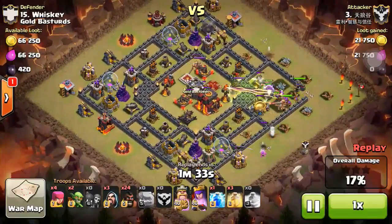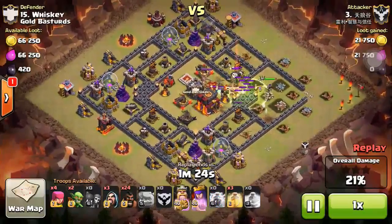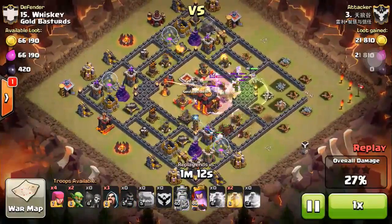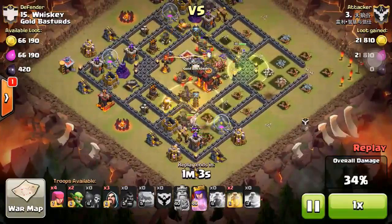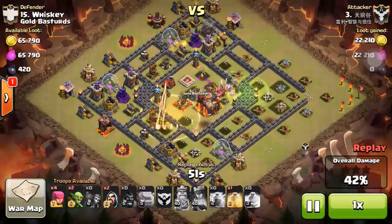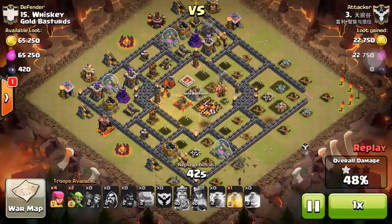With the GoHog Rider strategy for Town Hall 10, if you're using the old Go Lava Loon strategy you can still get three-star but the chance is about the same - maybe a quarter. The downside of Go Lava Loon is when you fail the attack you're going to get one-star or zero-star. But with GoHog Rider you have more than 50% chance to get two-star. You have about a quarter chance at three-star, so a 75% chance of a good result. Pretty good strategy.